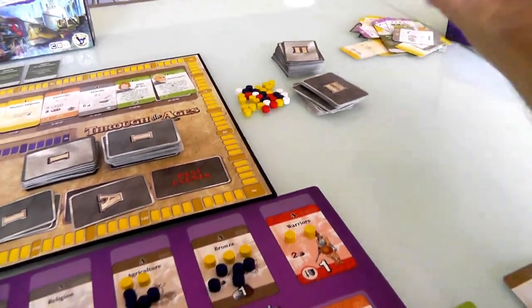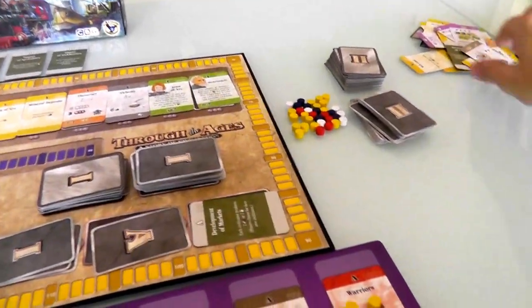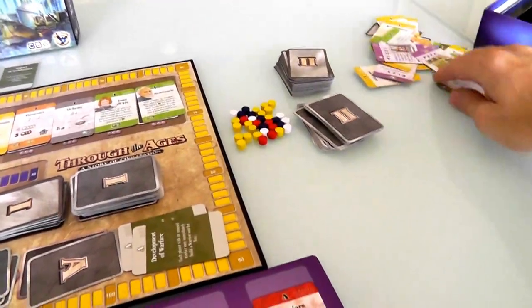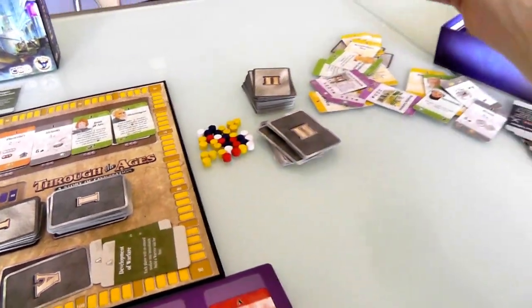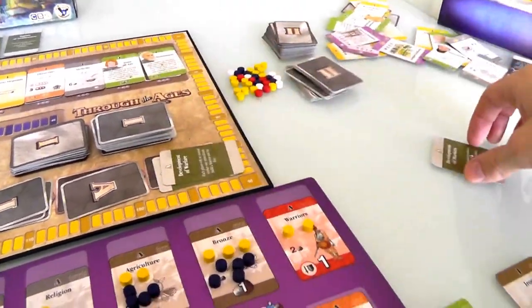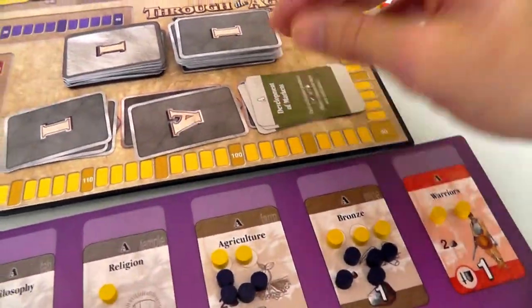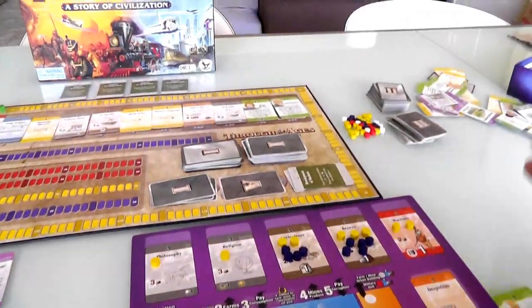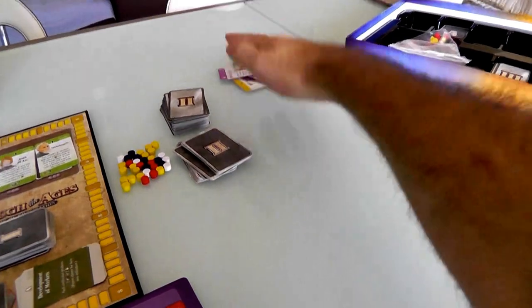I'm supposed to be putting these in the past events pile - I always forget that. Let me put them back where they're supposed to be. The order was: first we developed trade routes, then warfare, then markets. It's kind of like it tells the history of the world.